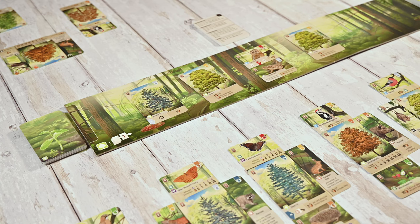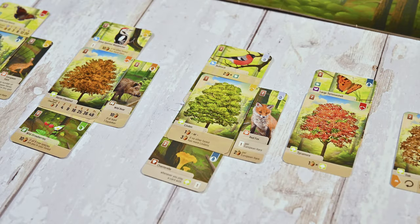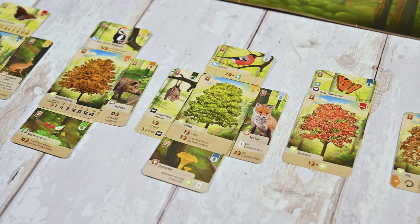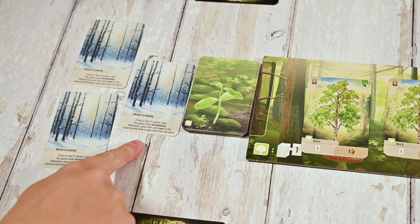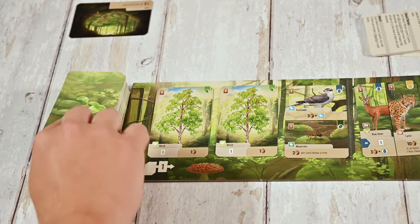In Forest Shuffle you'll create an ecologically balanced habitat for flora and fauna. You'll plant trees which will house various organisms in hopes of scoring the most points by the end of the game. Beginning with the starting player, everyone takes turns in clockwise order. You'll keep playing until the third winter card is drawn, at which point the game ends.